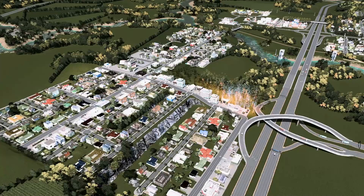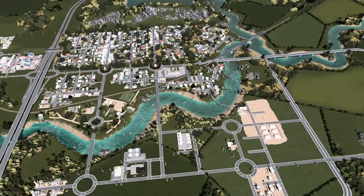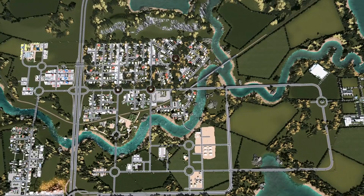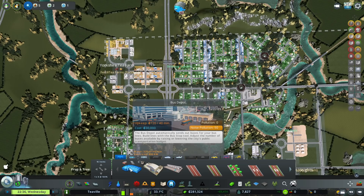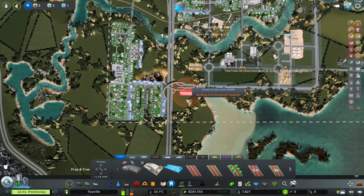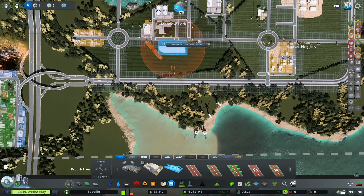We're definitely going to want buses running to the areas where people live - we've got a lot of people living up here in a nice warm area, and a lot in this grid area too. We need buses down into the university area as well. I'm going to set up an area for our bus depots - we've got a bus depot, a biofuel bus depot, and a bus station.